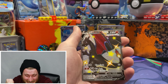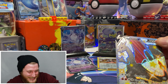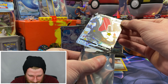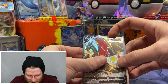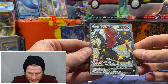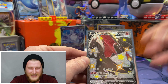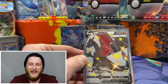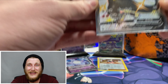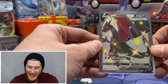Oh my god, guys — we pulled the Charizard, the shiny Charizard V! We did it! That is awesome! I am so glad I opened this box. I've got to get this into a sleeve right away. Oh my gosh, I can't even breathe right now — that is so awesome! I'm so happy I decided to open this box today for you guys. Last pack magic!